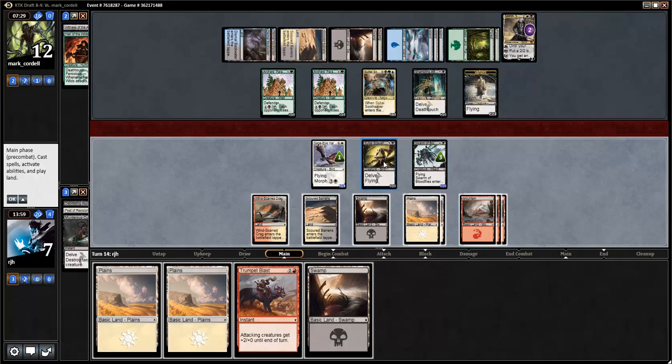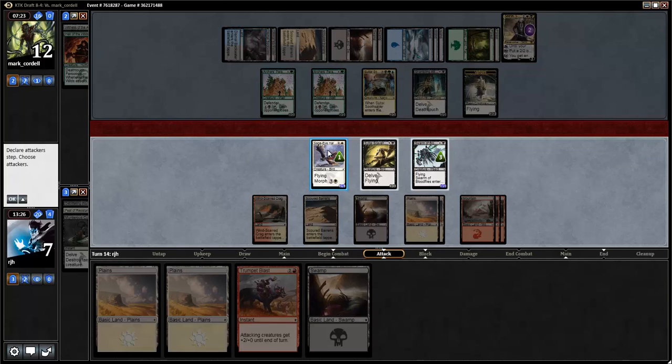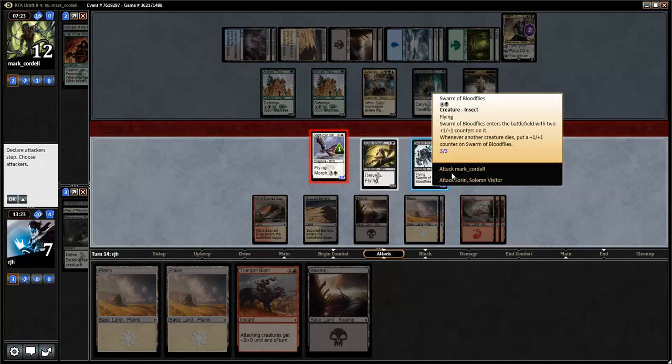Which means these guys both attack Sorin. Sage Eye Harrier and Sultai Scavenger both attack Sorin, killing Sorin. Do I keep my dude back for blocks against this one? This is 3, next turn 4-5 — I'm down to 2. So I need to block the Sultai Scavenger, which means I have to attack Sorin with both of my guys. I will save my Trumpet Blast. Sorin — Bloodflies gets bigger, so that's nice. I'm attacking with the Sultai Scavenger because I want to keep the Swarm back for more block action — it's going to be bigger, so it's harder to kill.